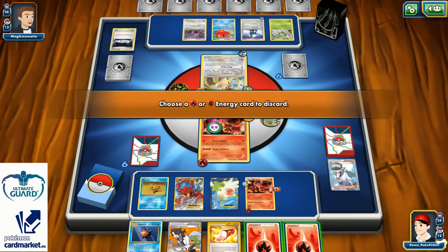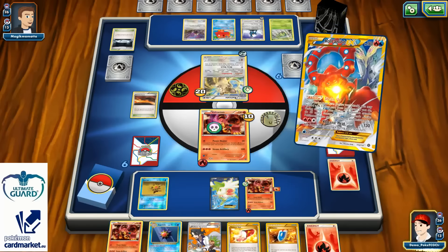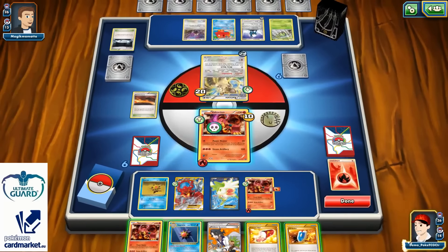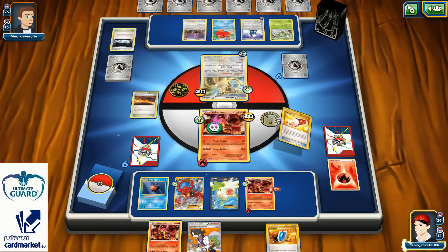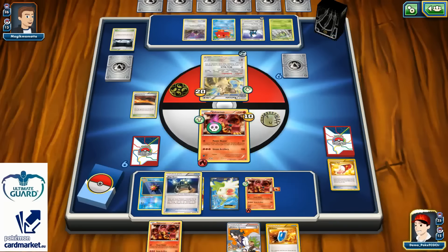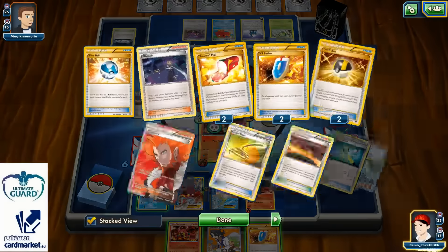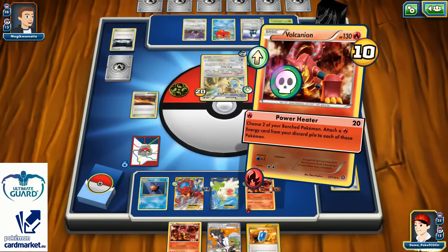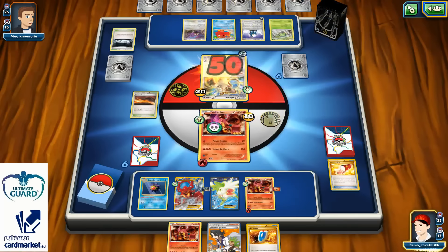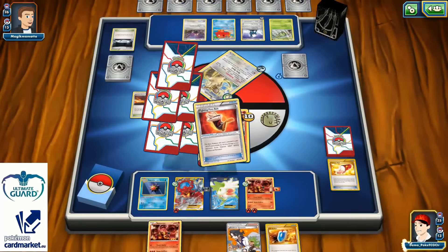There's a Scorched Earth. One Scorched Earth for two, another Volcanion, one Steam Up — which means I can go for 50, which will be enough for the knockout. There's also Starmie here and one more Trainer's Mail which gives me the opportunity to grab that XP Share. I don't want to use Starmie right now. I'll just knock out his Raticate here and put two energies — one onto my Volcanion, another onto my Volcanion EX. For the next turn that Scorched Earth actually saves the day.